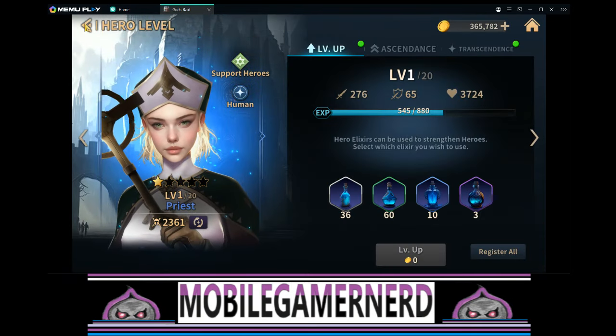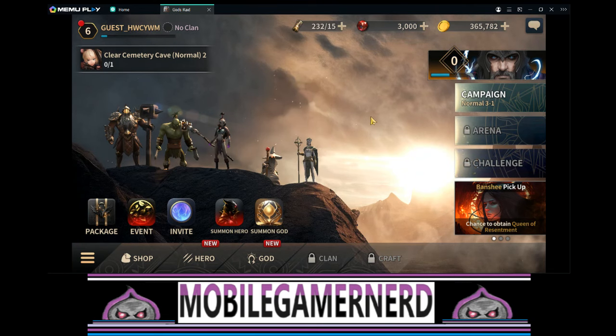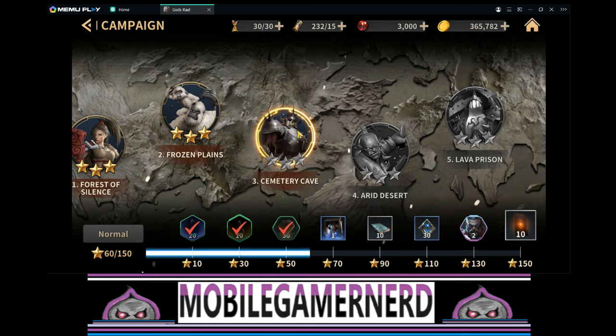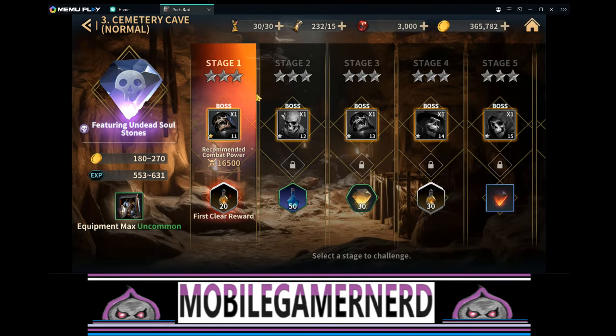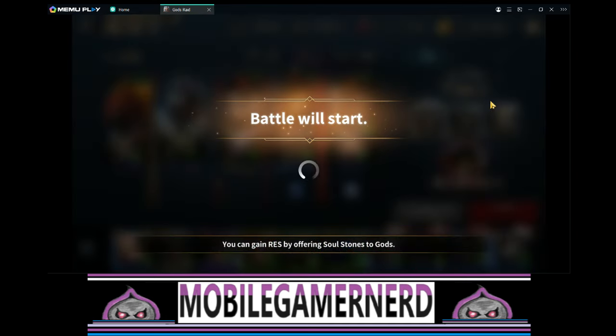I don't want to transcend the priest yet because I'm not sure I want to keep her. She's cool but not amazing. I found out from playing before that legendary heroes take way more experience to level than regular ones, so you don't want to go too crazy on legendaries because it may end up holding you back. I'm going to focus mostly on the other heroes and maybe even replace the legendaries for now until we get a little further along, because they really do take a long time.